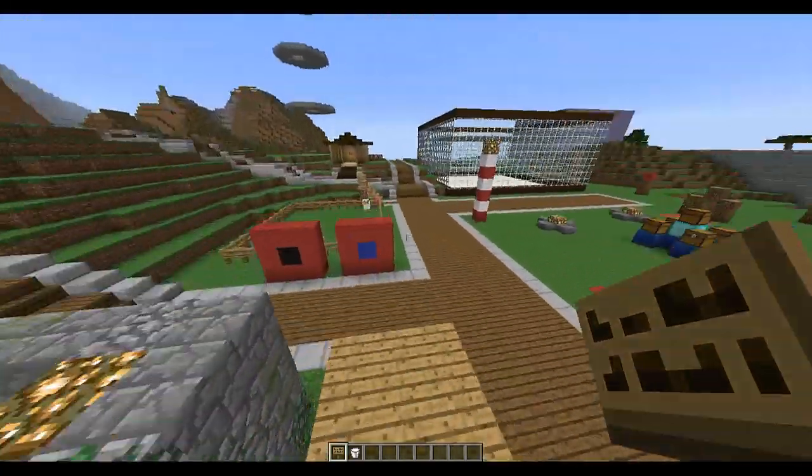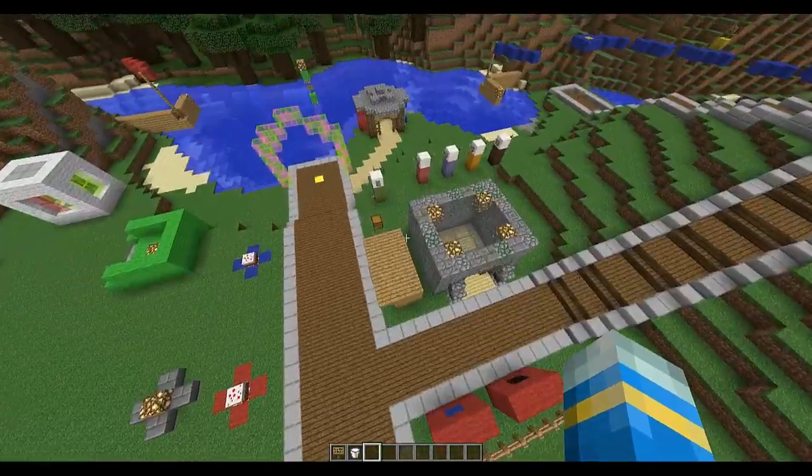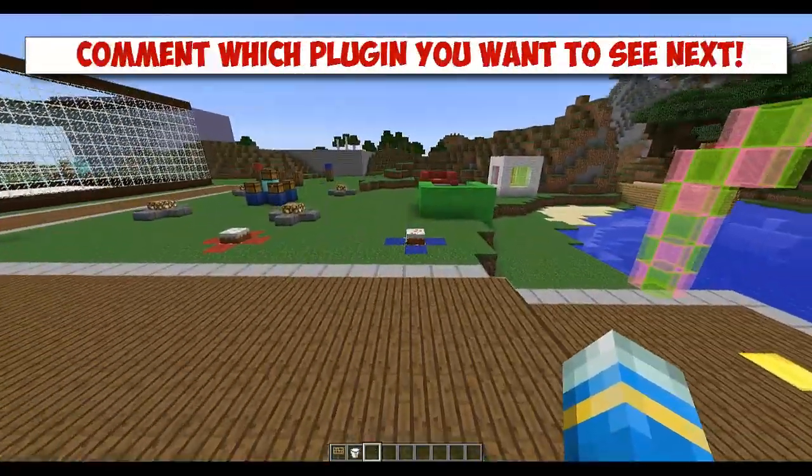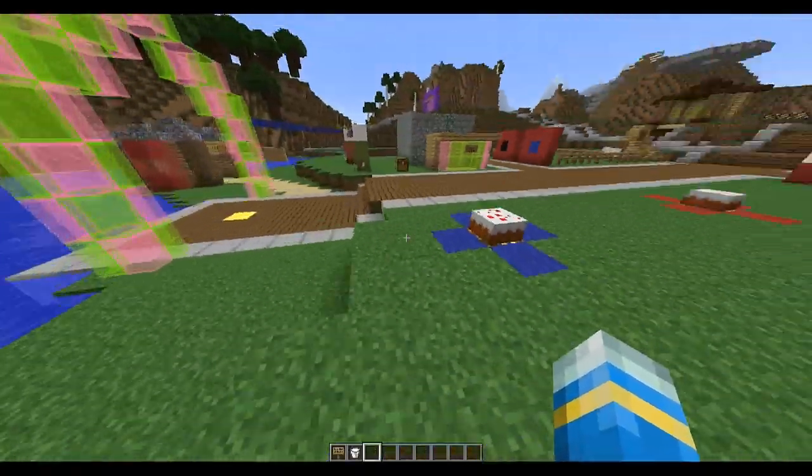Hey guys, welcome to a Bucket plugin showcase tutorial on the plugin Perk-a-Cola. This plugin recreates the perks from Call of Duty: World at War and maybe Black Ops and puts them in Minecraft.